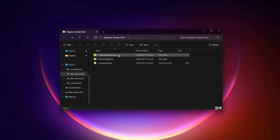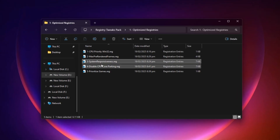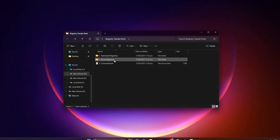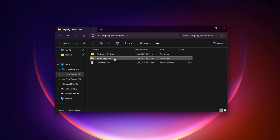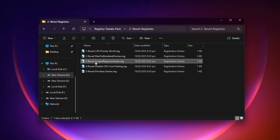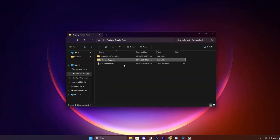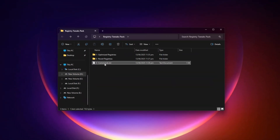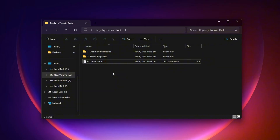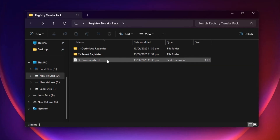Once you've downloaded it, open the folder and head into the Registry folder. From there, simply double-click each file to instantly apply all the optimizations without having to navigate through the Registry Editor yourself. The best part is its flexibility — inside the pack you'll also find a Revert folder containing all the original default values. If you ever want to undo a tweak, just double-click the corresponding file and everything will be restored to its default state. I've also included a text file with all the registry paths for manual navigation, perfect if you prefer to tweak things yourself or verify each change line by line. This way you get the same high-performance results with a fraction of the time and effort.